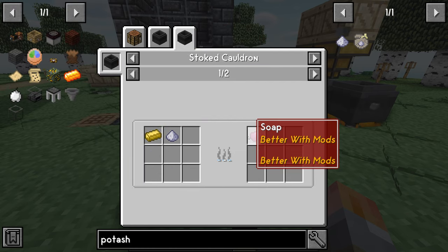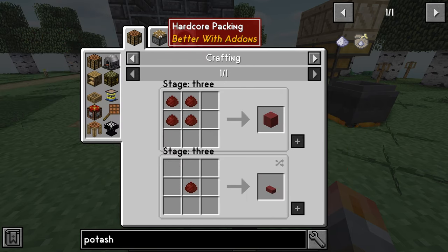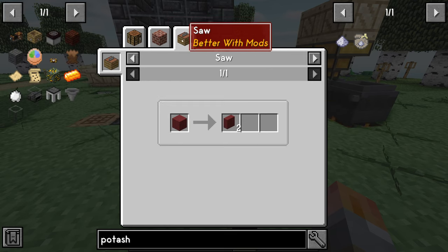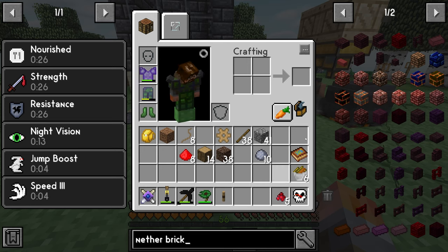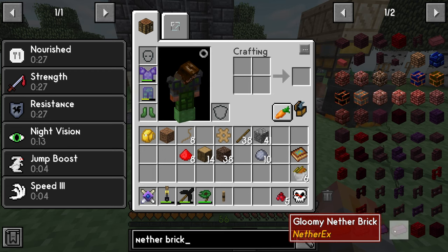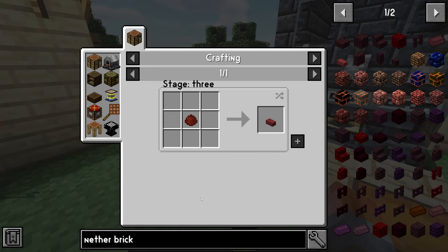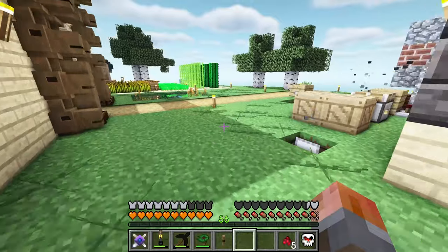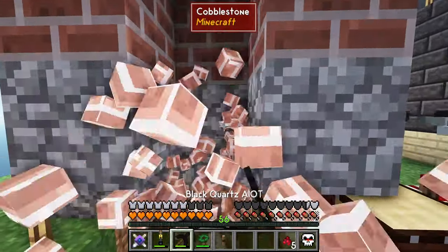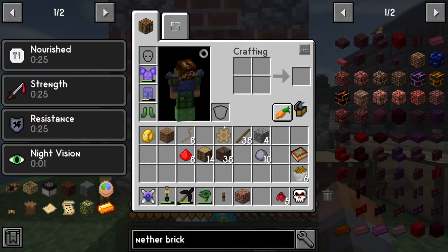Potash can also be used to make nether sludge, which we then put through the process to make nether brick. You just put one in and it turns into unfired nether brick — no problem. Let's take a look: there's our cauldron now. Let's go swap that out to get the potash bag, put the cauldron in place, and then grab some wood to throw in there. You can see it's got some particle effects — that should start converting.